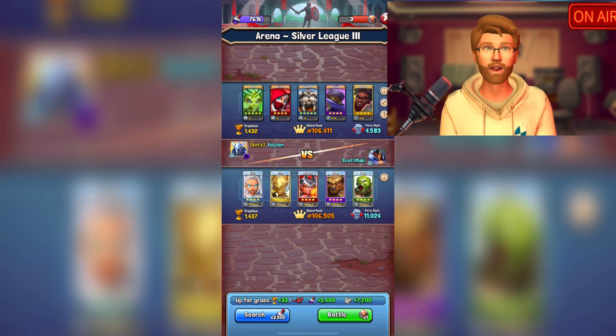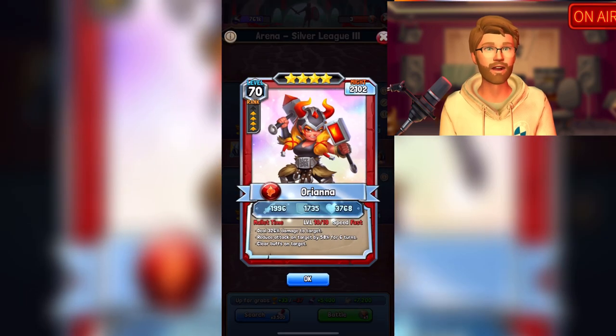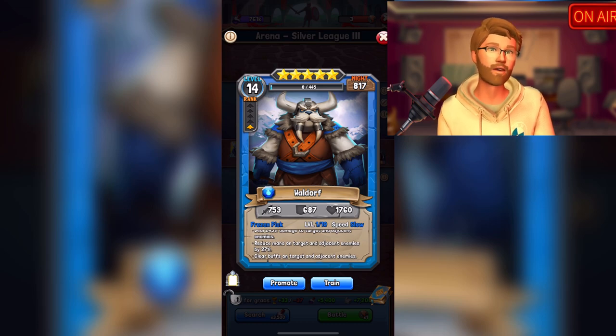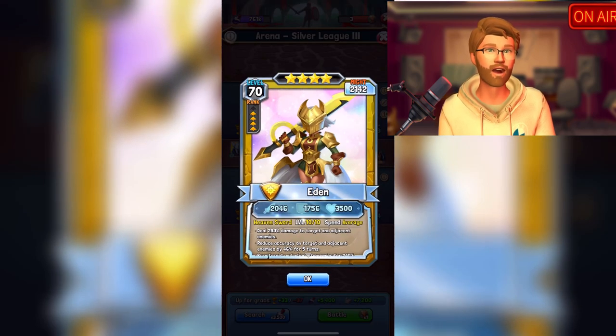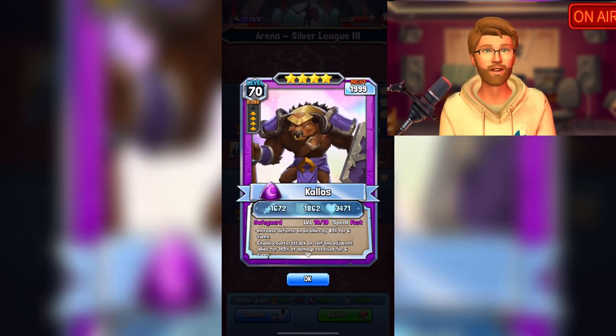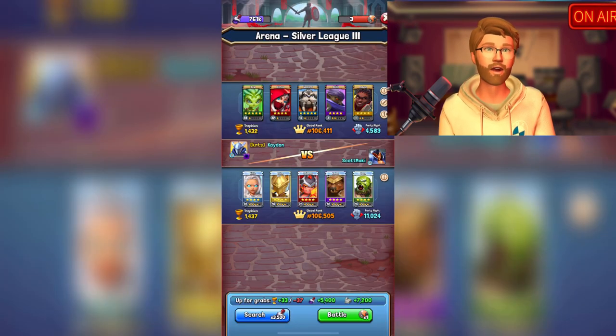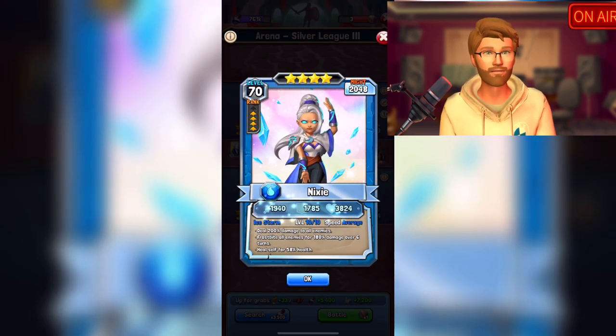Tip number three: bless your cards. You may notice that some people you play against have a holographic-like background for their character's cards. This happens when a player blesses their hero or dragon. Whenever you obtain a tomb for a hero or a collar for a dragon, you're able to bless one of these characters of your choosing and give that character a 10% boost to all their stats. It's very powerful and very good for trying to build out a strong team.